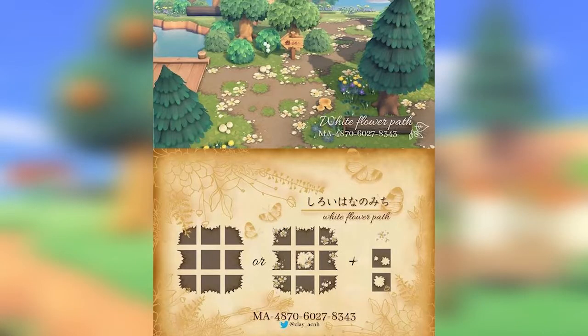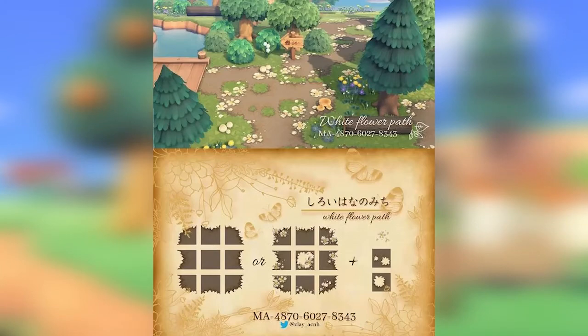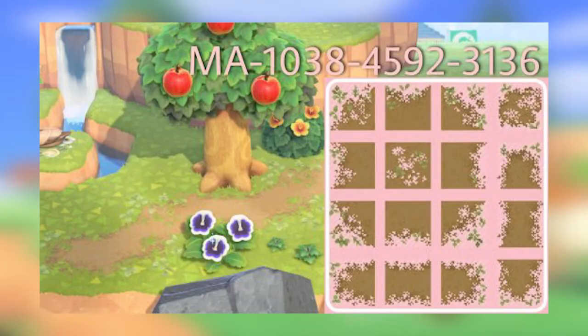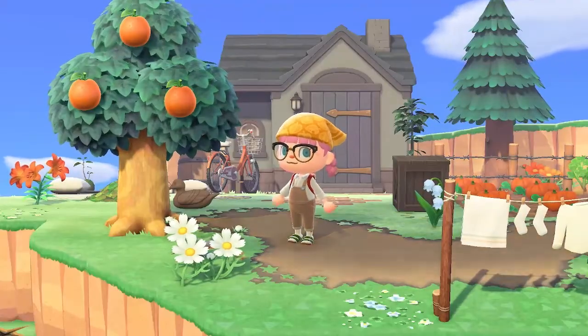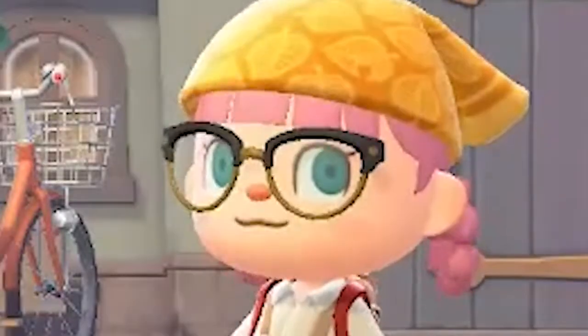Next up we have this white flower path by Clay ACNH. It gives you the option for a plain path or the one with the little mushrooms and everything in between. It's really cute and I like that it's got that little hole path in the middle. Lastly there's one with no name or creator but there is a creator code — it's got really nice leaves on the exterior and a couple of different pathing options that blend in with the ground nicely. So many cute pathing codes, not enough design slots — give us more custom pathing design slots, Animal Crossing.